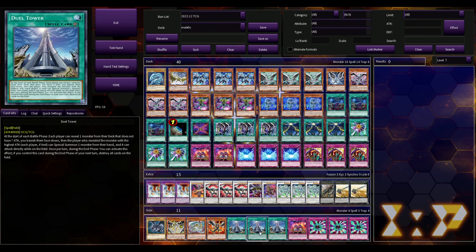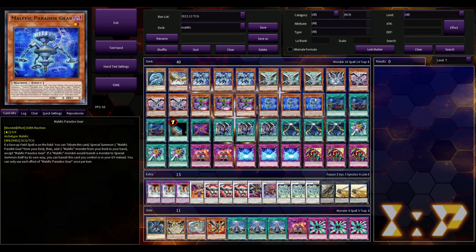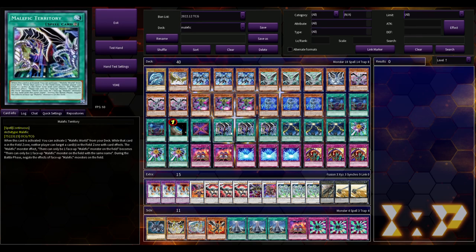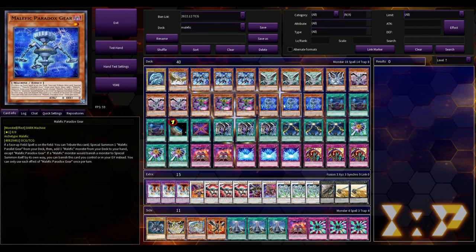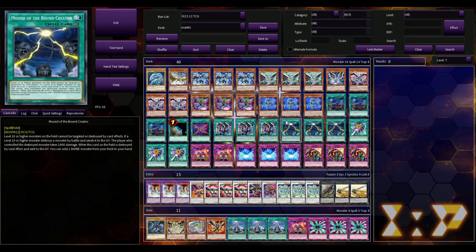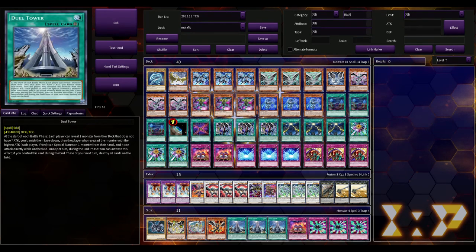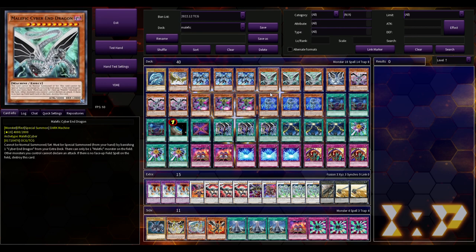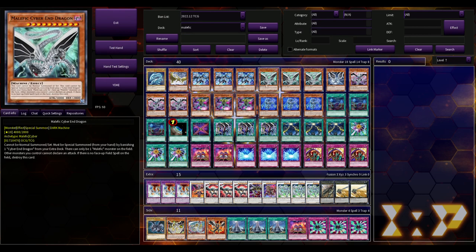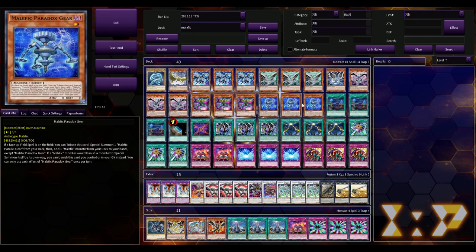Dual Tower seems best in Malefics because you'll obviously have the monster with the highest ATK — you've got a 5000, a 4000, another 4000, a 3000, and a 2500. That's four or more cards you can potentially reveal. I'm very interested to see if anyone testing this deck tries Dual Tower. You might need to expand your monster count, maybe add a Danger package. Though thinking about it more, the Malefics have to be special summoned by their own effect, so there might be some constraints — but I feel like there's a way to break Dual Tower in this deck.